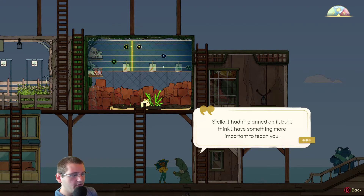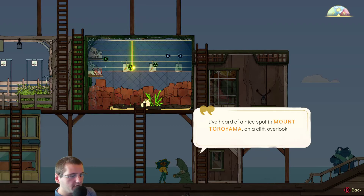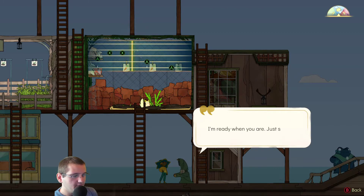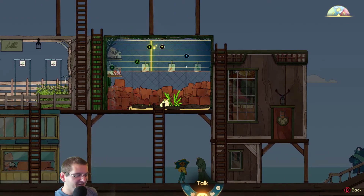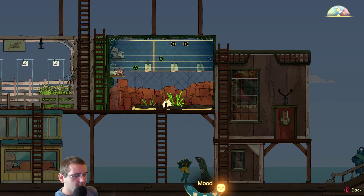"Stella, I hadn't planned on it, but I think I have something more important to teach you. For our next class, we'll have to leave the boat for it. I've heard of a nice spot in Mount Toroyama on a cliff overlooking the horizon — I think it would make a nice classroom. I'm ready when you are, just set sail." We've just been there!